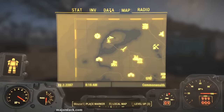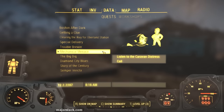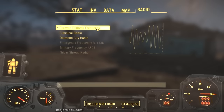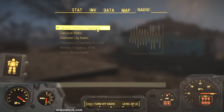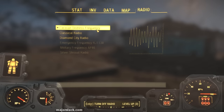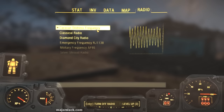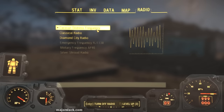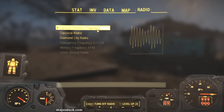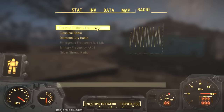Once you get up to level 15, this quest becomes available. Our first objective is to listen to the Caravan Distress Signal. So let's go over to the radio — Caravan Distress Frequency. The broadcast says their caravan is under attack by hostile robots just east of Watts Consumer Electronics, and they need serious help. The objective has updated: find the caravan.